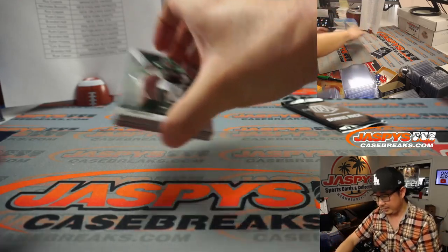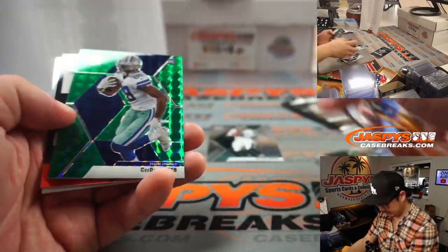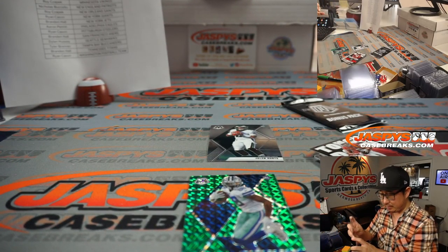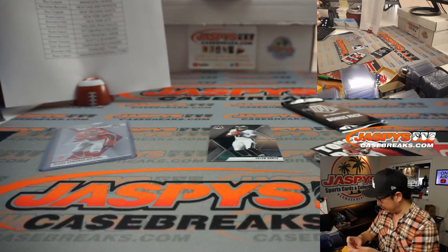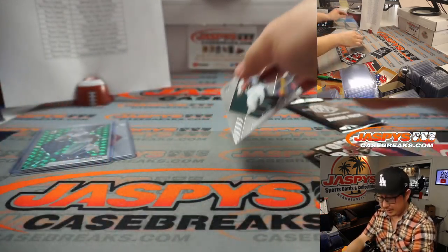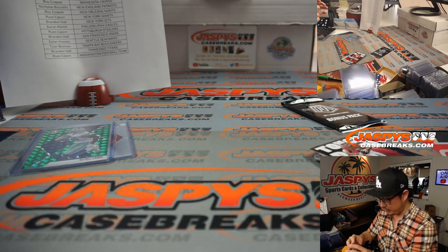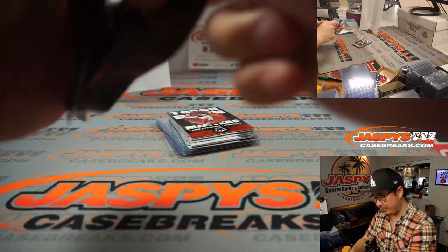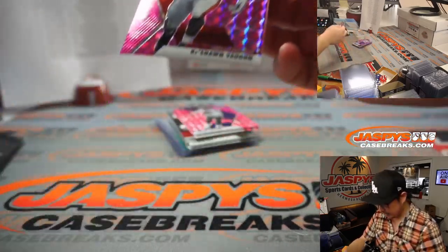Here's the first half of the list. Jalen Hurts rookie card — not bad. Got a green CDL lamb and an NFL debut Clyde Edwards-Helaire — not too shabby. Chiefs, that'll go to Nicholas. The green CDL lamb goes to Sean Maddox and the Dallas Cowboys. And here's Jalen Hurts — Aaron Pettit with the Fly Eagles Fly getting their QB1. Bonus pack, pink camo — it's going to be Lamar Jackson, George Kittle, and rookie Keyshawn Vaughn.